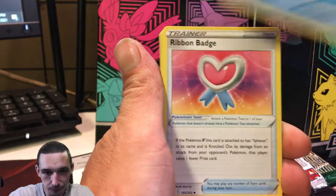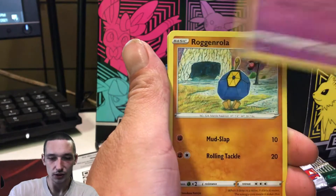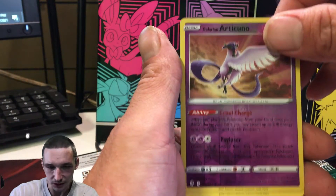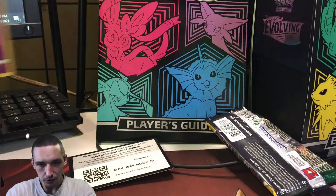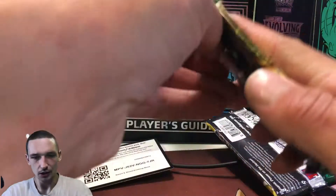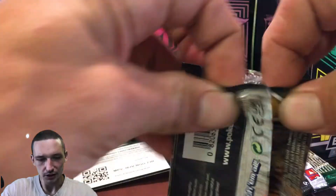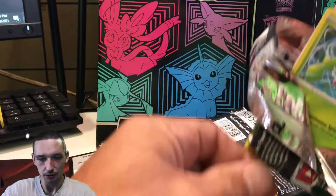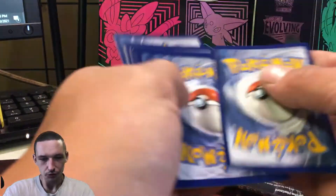We got ourselves a Fighting Energy, Avalugg, Ribbon Badge, Rufflet, Drowzee, Flabébé, Rollout, Psyduck — and a Galarian Articuno reverse! That's a nice looking card. I love the Galarian birds. I love all legendaries, pretty much — especially the birds, because they came from the originals, and any remake of the original you just gotta love, especially growing up with Pokemon like I did. Hopefully we can get ourselves some of those alternate arts though.